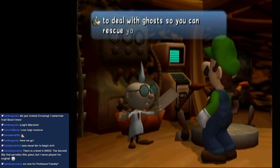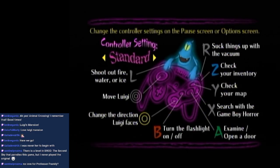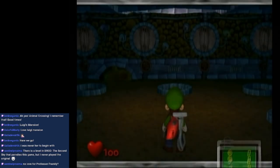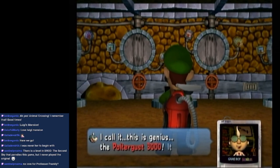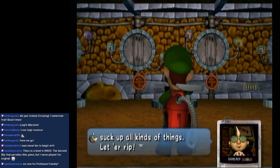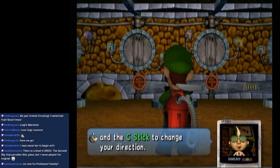Here's the plan — I'll teach you to deal with the ghosts so you can rescue your brother, Luigi. You can change the controller setting on the pause menu or the options screen. We've got standard — I like standard. You can also do the sidestep setting, but definitely go for standard. That's the vacuum cleaner I engineered to catch ghosts! I call it the Poltergust 3000! It can suck up all kinds of fiends! Use the R button to vacuum and the C stick to change your direction!